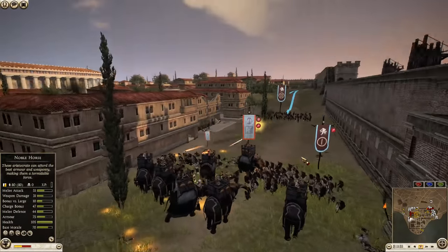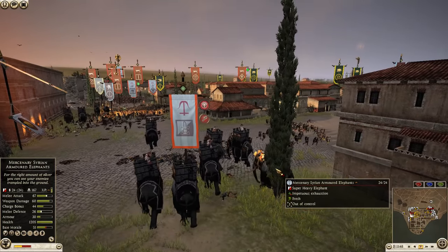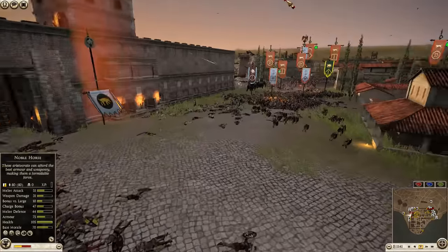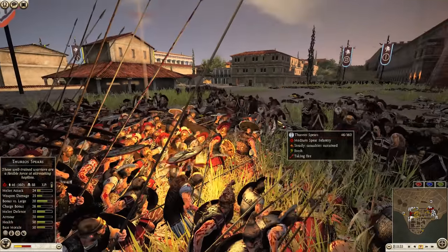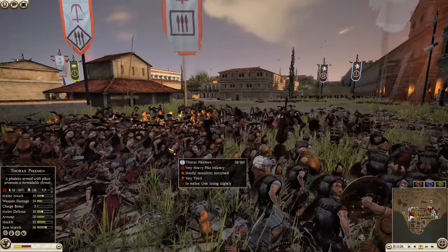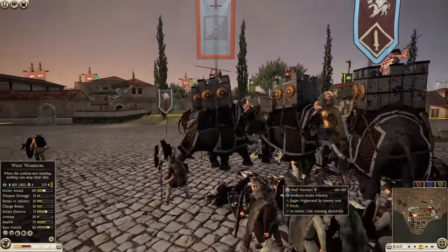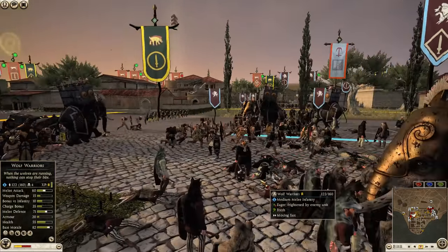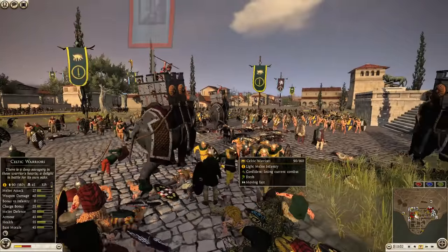That was a good move by the Seleucid elephant player — he charged them deep into enemy lines, knowing that if they went berserk they would be mostly in enemy territory. See how they're berserk and going towards the enemy, not his own forces? That's always good. If you ever think your elephants are going to go berserk, maybe charge them deeper into the enemy lines — they'll go berserk in their lines and not yours. Sometimes elephants go berserk and kill your own guys, but sometimes the moons align and the elephants go berserk and slaughter the enemy. This is exactly what he wants.